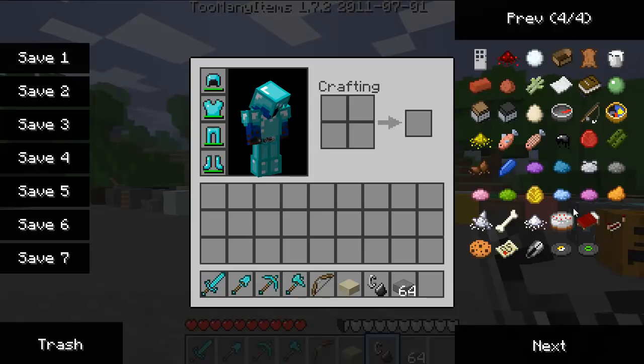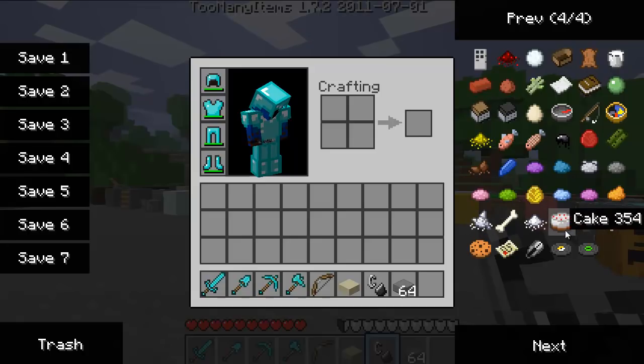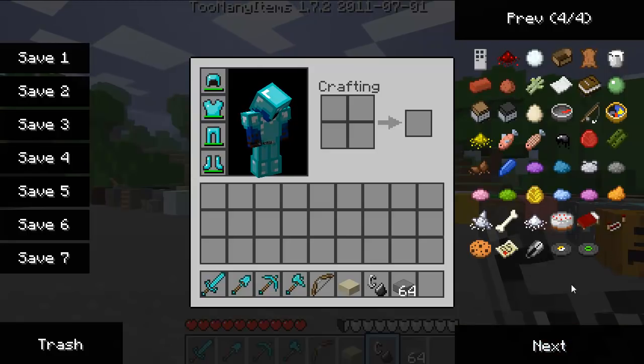Everything that you would need to color your wool. Your bone, not sugar — not the bone right there. Your bed, redstone repeater, your cookie, your map, shears.